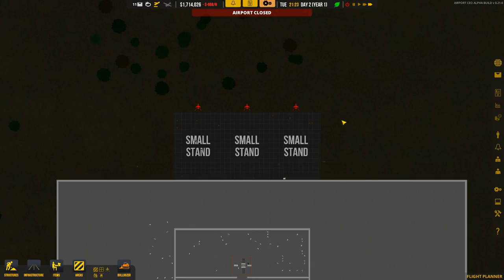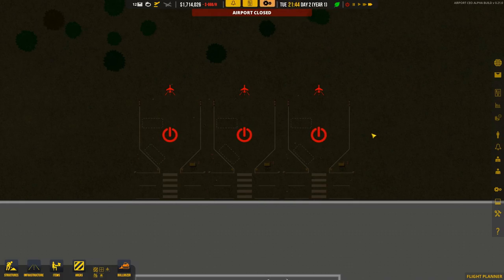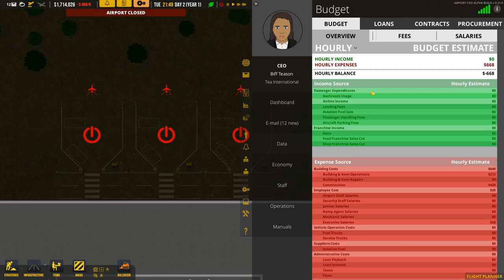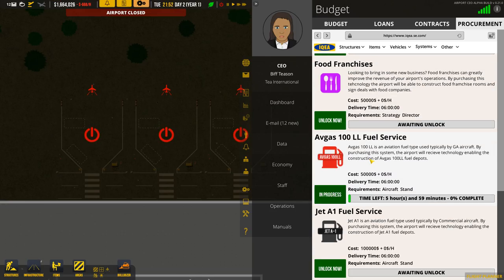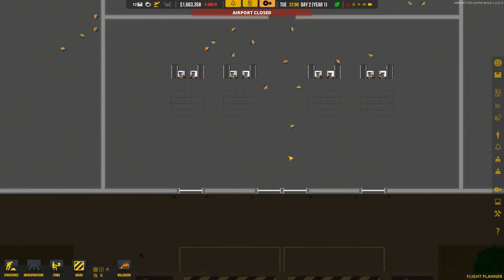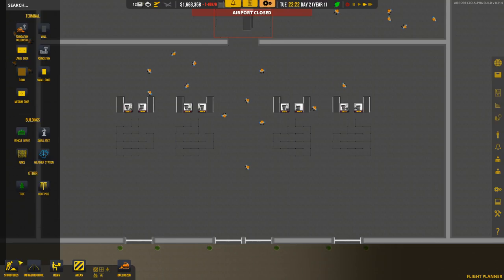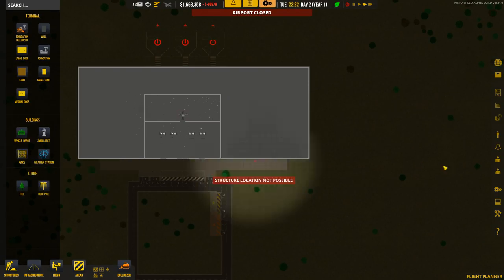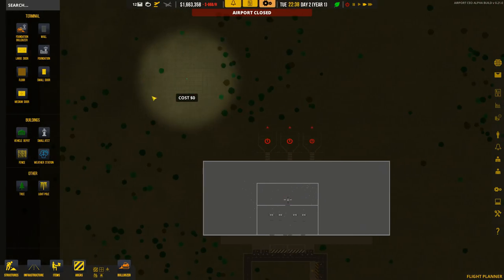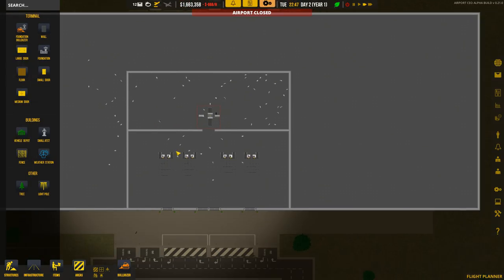I've put the link to the Discord in the description below, so go and check that out — very handy and helpful, lots of other people that have been testing and playing the game. Time left: five hours and 59 minutes. We could add some more things in here. In Sim Airport, you did have to run fences and close off whole areas for it to count as being secure around the back. I don't think you have to do that in this game yet, so we'll hang on with that as we may add more buildings as we go along.